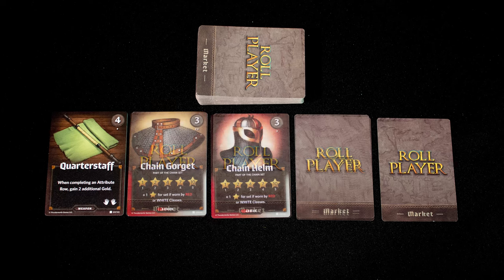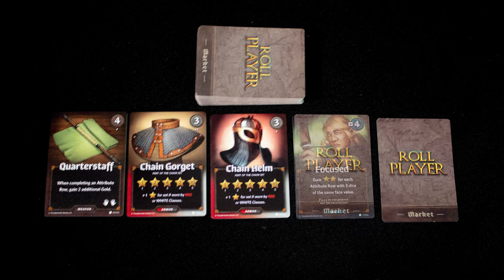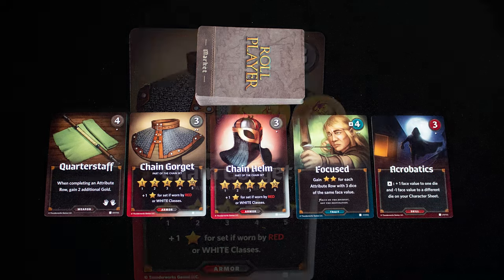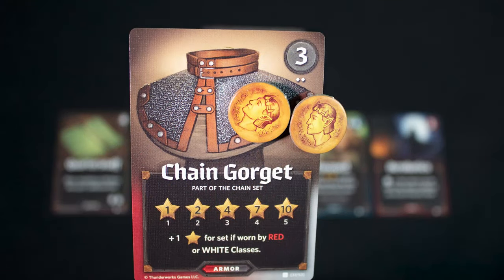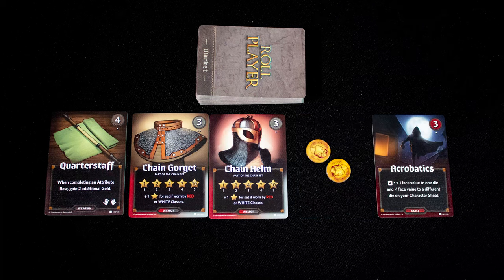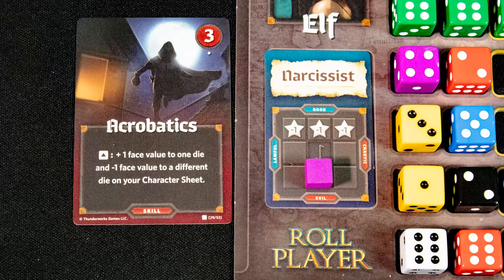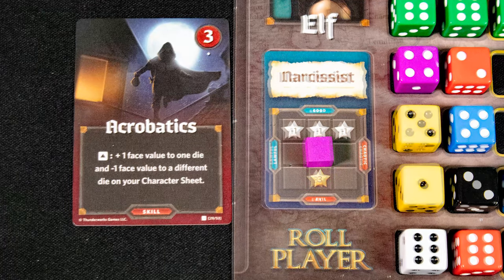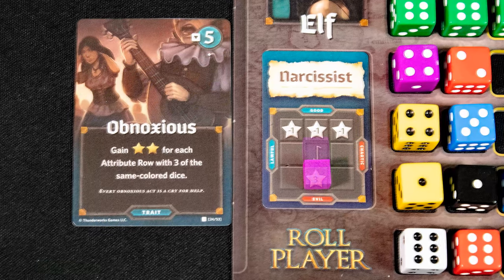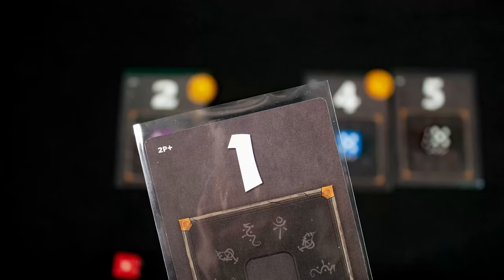In the new turn order, each player may draft one card from the market. Market cards include weapons, armor sets which give more points the more you have, traits which let you score more points if you meet their conditions, and skills. Market cards cost one or two gold as shown by the small dots on their top right. Alternatively, you can remove an item from the market and gain two coins. Skills work by moving your alignment marker and can be used once per turn, but only if you can move that marker. Some traits when purchased also move your alignment marker.